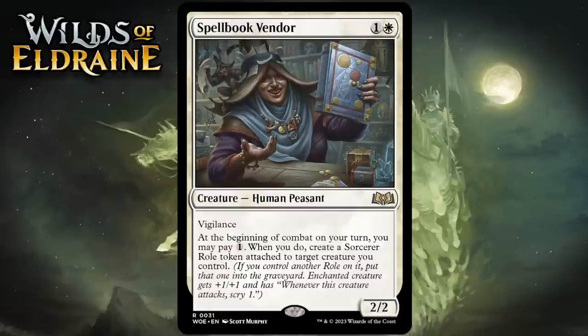Next up it's Spellbook Vendor, which for 1 generic and 1 white is a 2-2 human peasant at rare with vigilance. At the beginning of combat on your turn, you may pay 1 generic. When you do, create a sorcerer roll token attached to target creature you control — giving it +1/+1 and whenever it attacks, scry 1. This is a bomb. It plays a lot like Luminarch Aspirant. You can't stack rolls on a single creature and it costs mana to trigger, but once it's buffed each of your creatures you'll probably have an insurmountable advantage. The fail case is a 3-mana 3-3 with vigilance that scries when it attacks, and the upside snowballs an advantage every turn. Giving it an A.